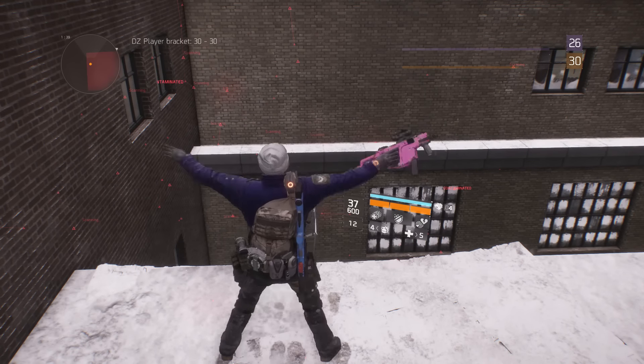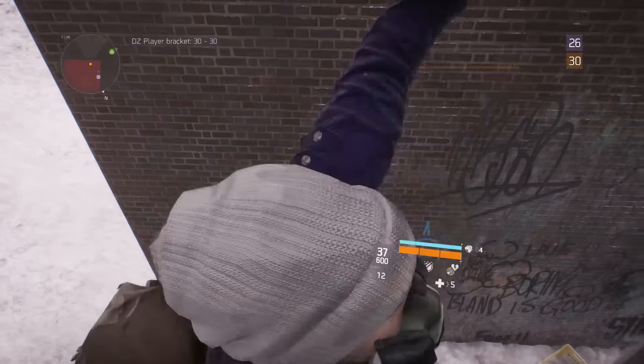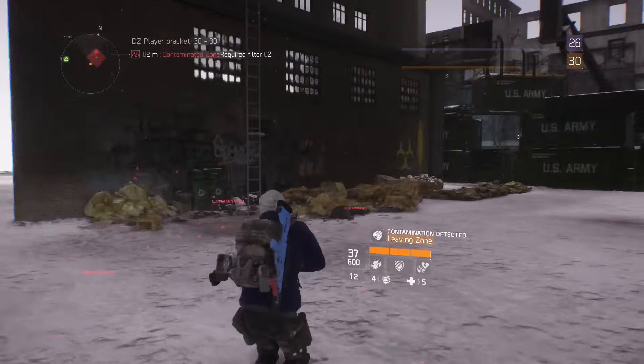There are a couple of spots in the dark zone this works in. You can actually get inside buildings. You can actually get to a point outside of the dark zone even though you're still technically in it. Pretty cool — I didn't find a whole lot with this. If you guys happen to find something cool, be sure to let me know down in the comment section below.